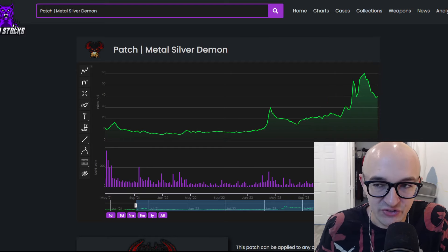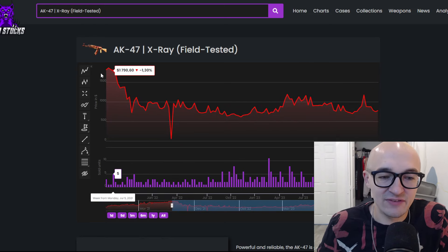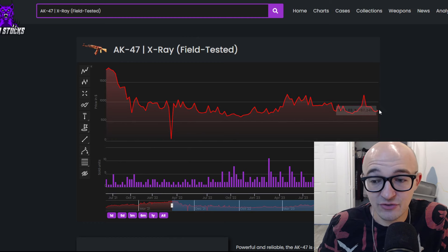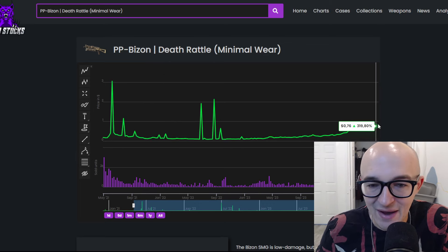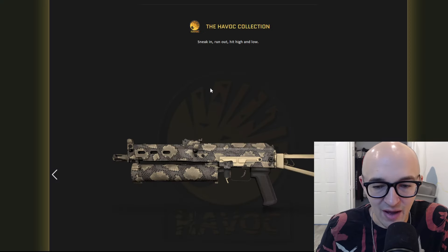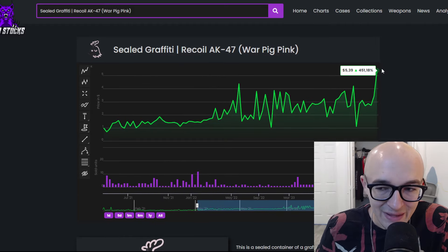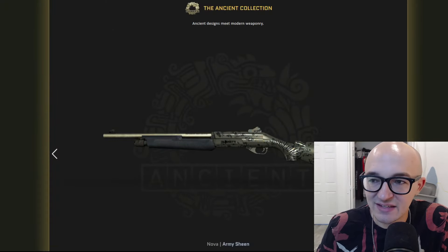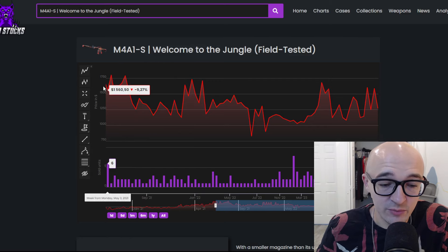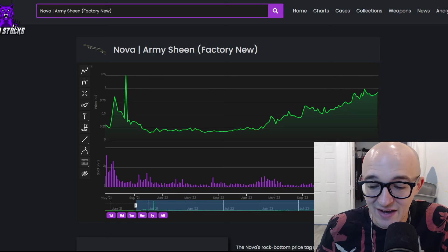The Havoc Collection — the AK-47 X-Ray ended the operation at $1,800 and is now down to $773, a drop of 57% — the first item we've seen go down. A filler skin, the PP-Bizon Death Rattle, is up 319%. The Recoil Seal Graffiti — sealed graffiti AK-47 War Pig Pink — is up 451% since the end of the operation. Finally the Ancient Collection: the M4A1-S Welcome to the Jungle is down from $1,500 to $1,273, while the filler Nova Arm Machine is up 195%.